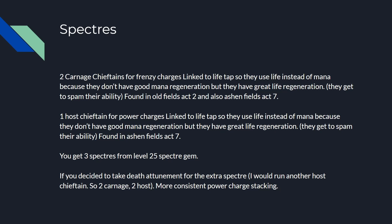If you decide to take Death Attunement for the extra spectre, you'd run two Carnage Chieftains and two Host Chieftains for more consistent power charge stacking, because one Host Chieftain won't be consistent while your minions are running around — the Host Chieftain buff is not full-screen, it's only around the Host Chieftain. Having two of them can help cover more area.